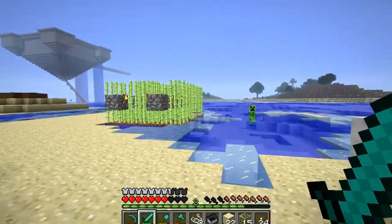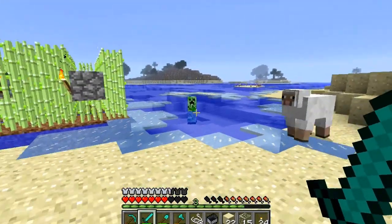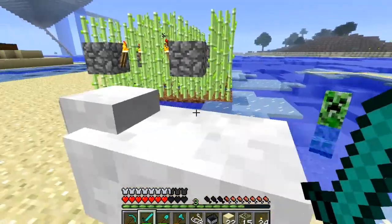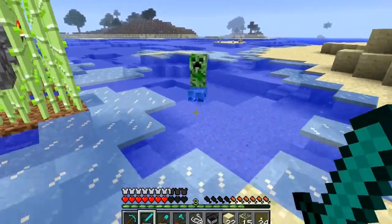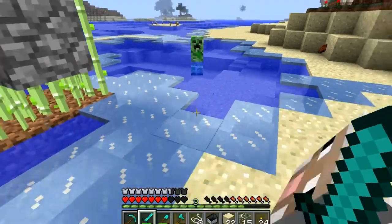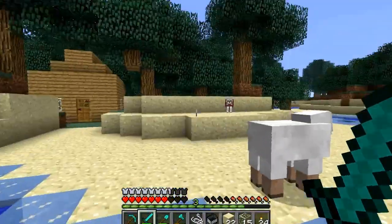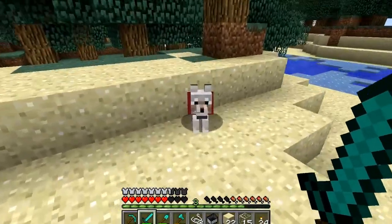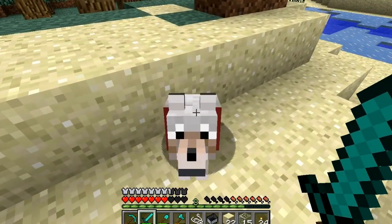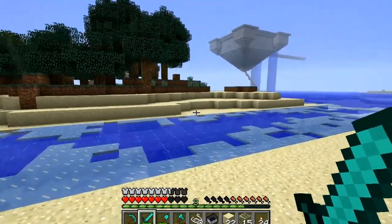It's fabulous. Then we built ourselves a sugarcane farm and we appear to be in a snow biome. I think that's a product of the conversion — it wasn't originally a snow biome. Yeah, the water's freezing as I talk to you. Here's one of our dogs. Hey dog. You're not interested, are you? Dog's not interested.